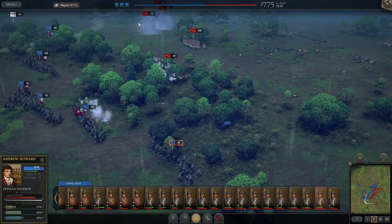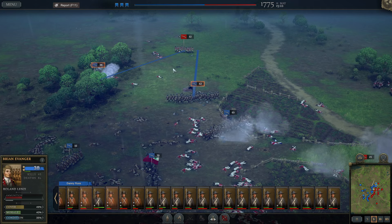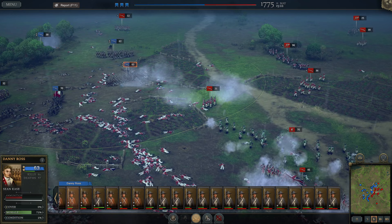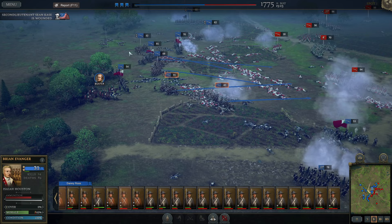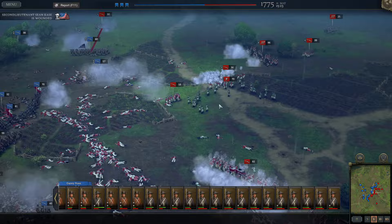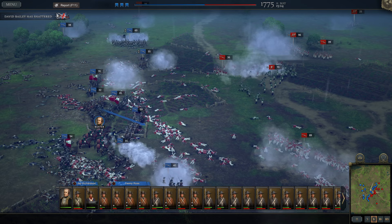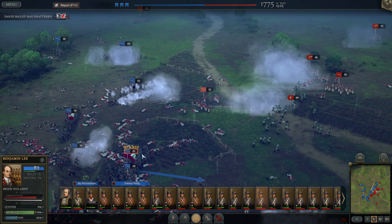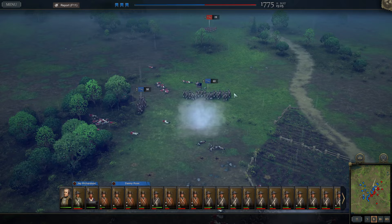I'm going for that same flank approach again. Look at all those redcoats down — not bad. I want to route this unit too; any and all units we can route are going to help us out. We're going to bring the general with us. David Bailey is shattered — that is another British commander. I should clarify: a good portion of the fighters are really just Tory militias — in this game they're represented as all redcoats, but a lot of these are going to be Tory militias, not necessarily British infantry, although a lot are in this particular battle.